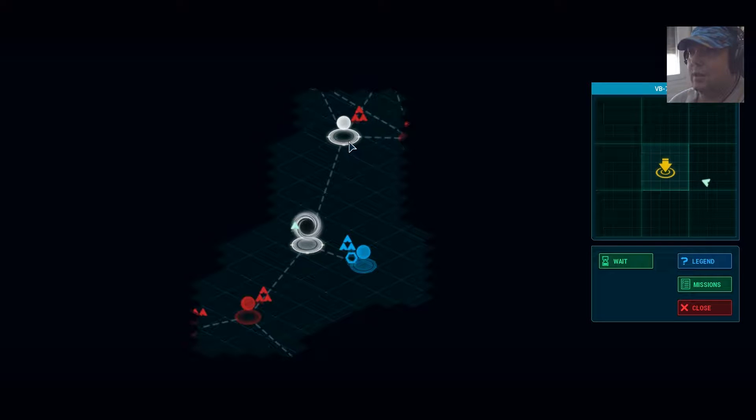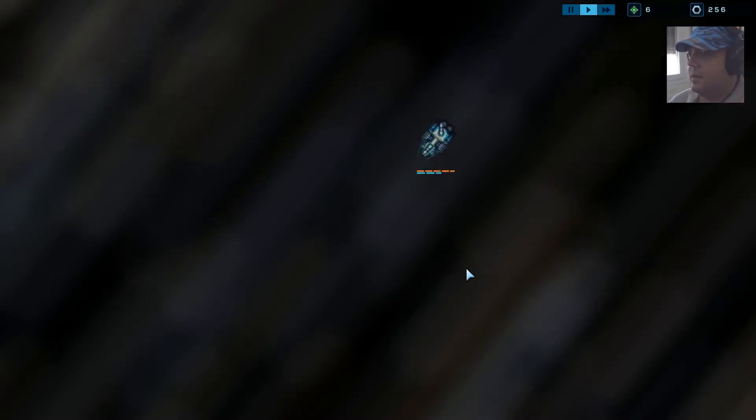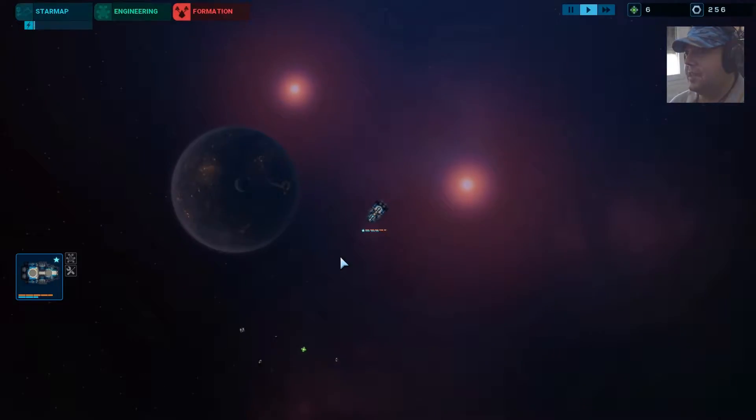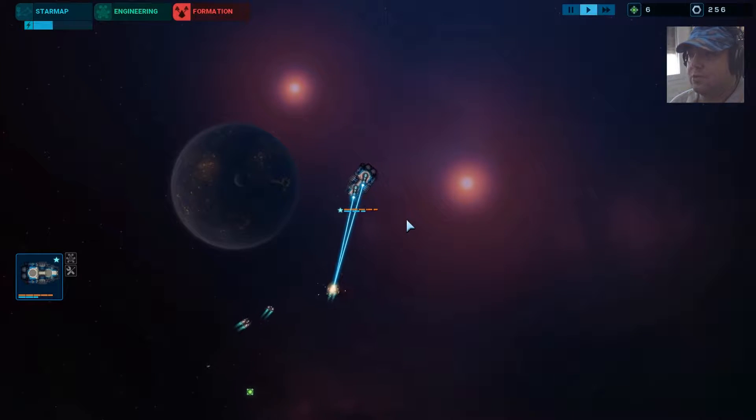Oh yeah, this is fair. We have three ships there and three ships there, and we cannot move anywhere else. Fantastic. Let's go south. Let's face it — we're not going to win. It's in Earth War. Okay, at least they are small ships.